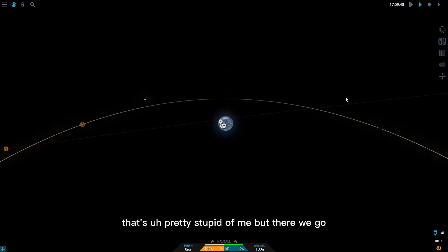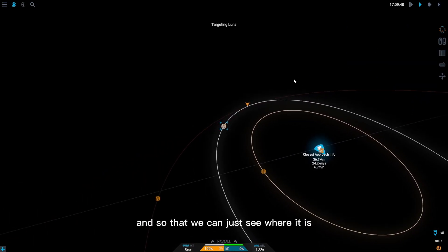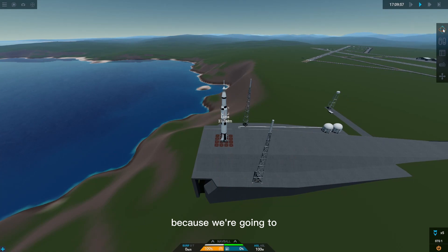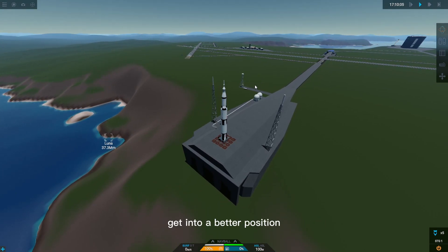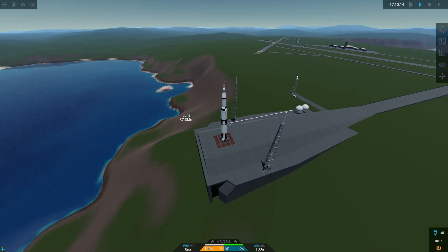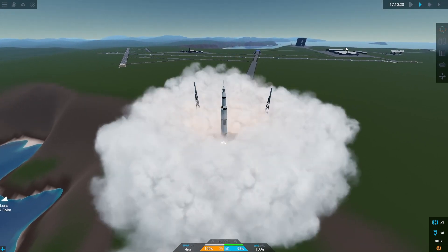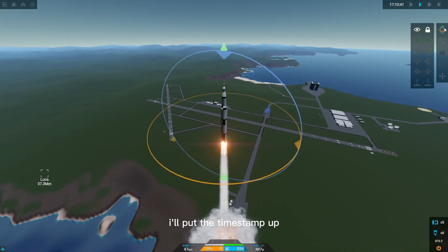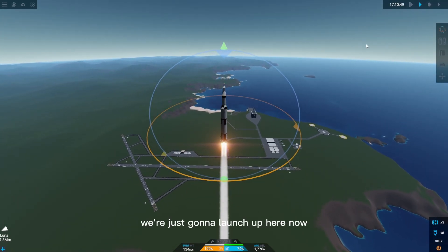We're going to target Luna here just for reference so we can see where it is. It doesn't matter where it is when we're launching, because we're going to do all that stuff in orbit. Once we're in orbit we'll line up, get into a better position for our translunar injection, and hopefully get to Luna. If you don't know how to get to orbit, I already have a video on that on the channel.